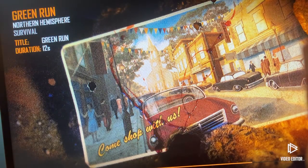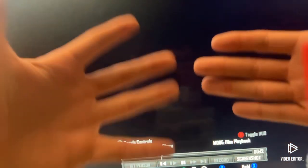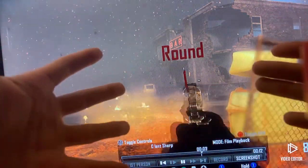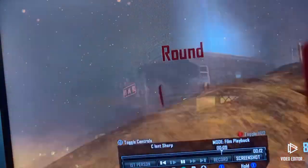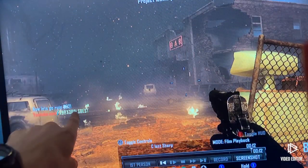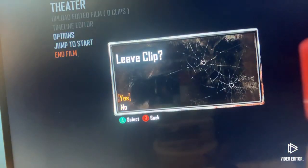Now put your controller down, either on your lap or on your desk. You can see my hands are right here, I don't have anything, I'm not touching anything. Now you can see that this is done — it says 'let's go ruin Black Ops 2.' You can see it's not moving anymore, press start, end film.